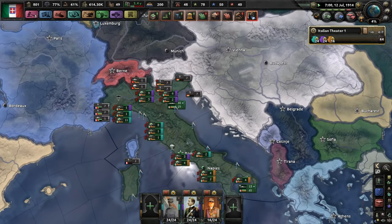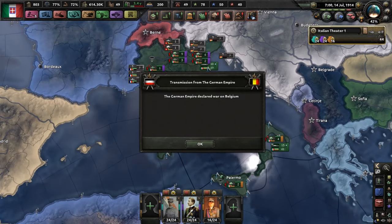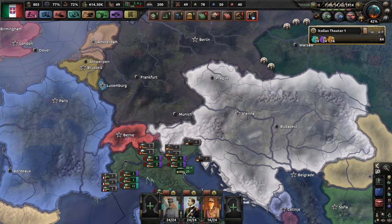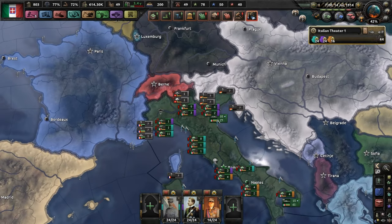And now we're going to wait. That's what we were waiting for. German Empire declared war on Belgium. Austria-Hungary Empire declared war on Serbia. And folks, welcome to World War One.